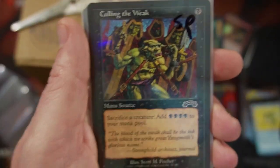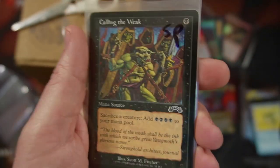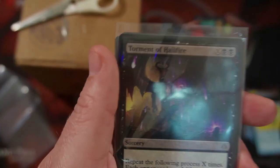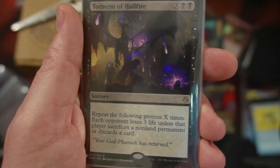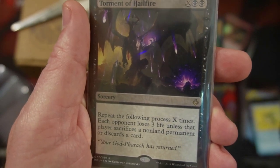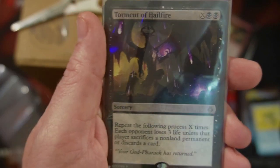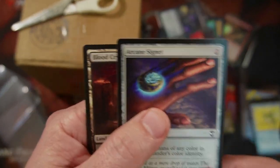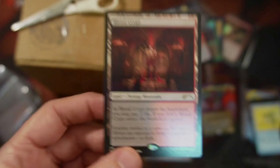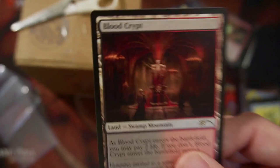Culling the Weak — somebody told me about this and I had to put it in my Throwbold deck. It's slightly played but it's going to let me get to where I need to go. Then there's the Torment of Hailfire — I can't believe this card was so cheap. Repeat the following process X times: each opponent loses three life unless that player sacrifices a non-land permanent or discards a card. That is going to be so mean inside my Commander deck. An Arcane Signet because I didn't have one, and a Blood Crypt because apparently I didn't have one to spare.